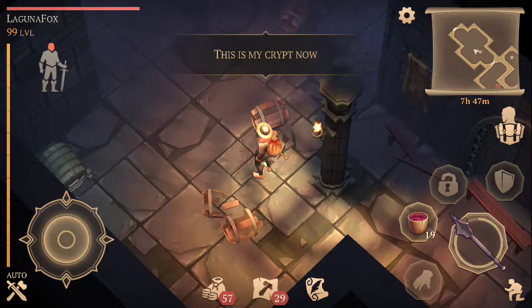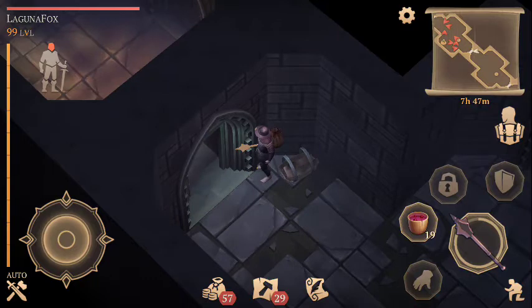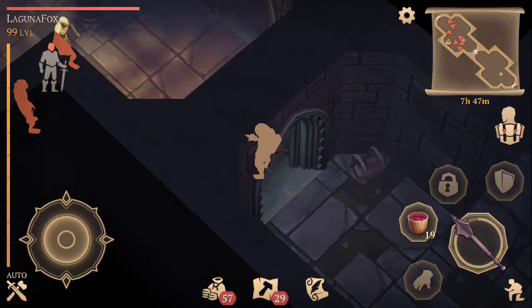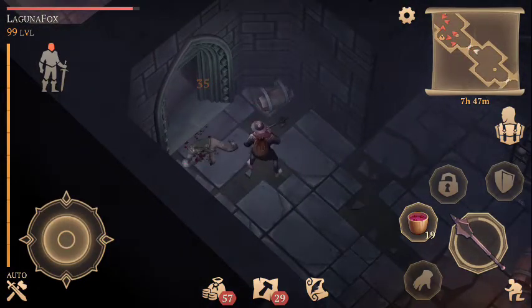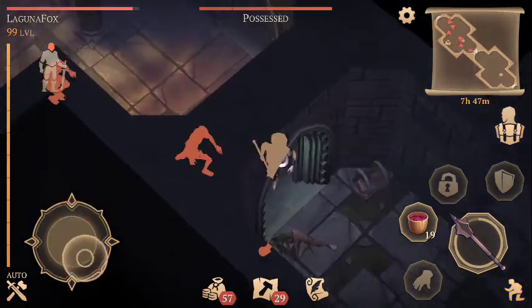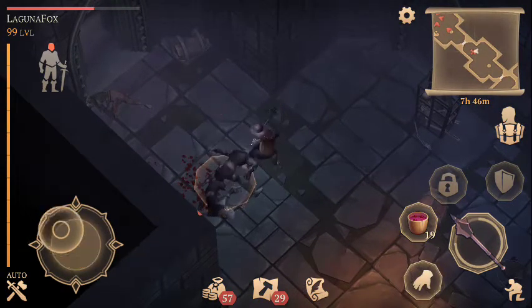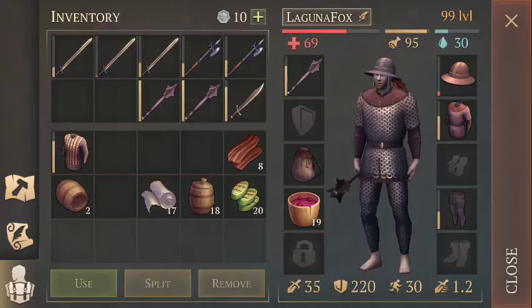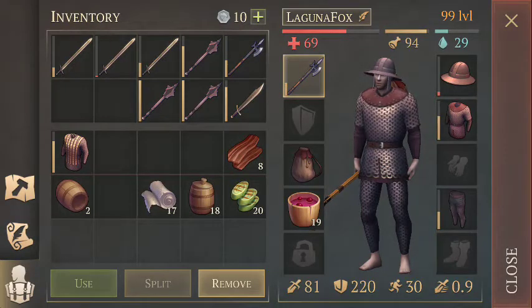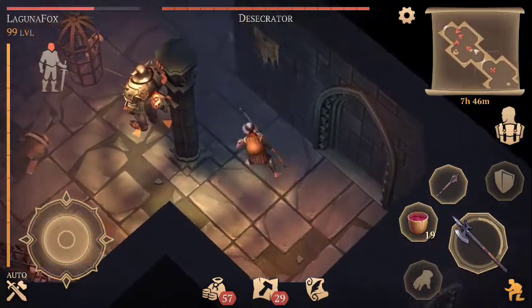If you get a poison dagger, you can essentially use it to kill the gatekeeper in like a minute if you get lucky with poison procs. It's ludicrous how fast you can melt enemies with the poison dagger. A poison dagger may end up being the weapon of choice for fights against the gatekeeper, a templar, or something like that. The poison damage ignores armor, so any enemy with a lot of armor is going to be a prime target for the poison dagger.